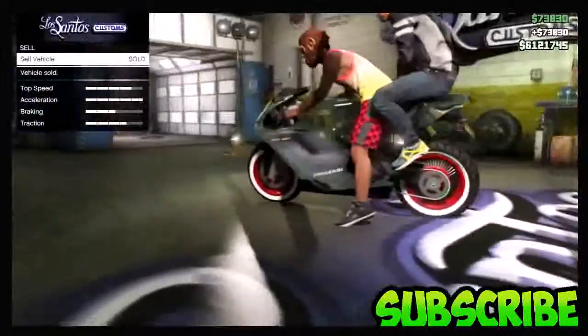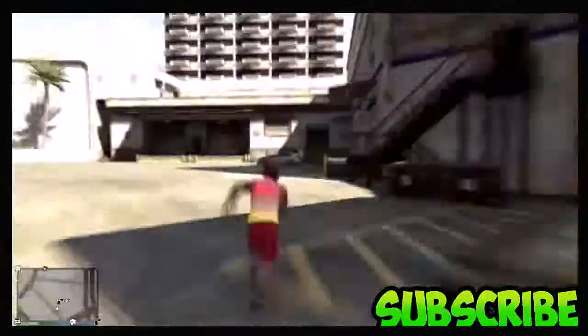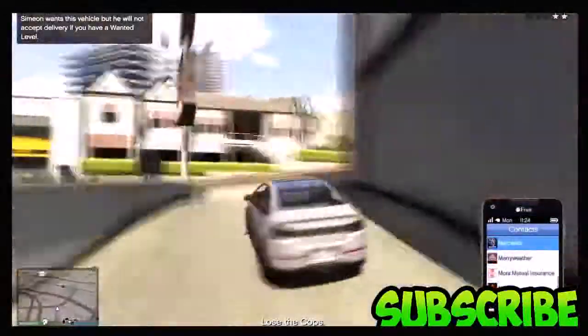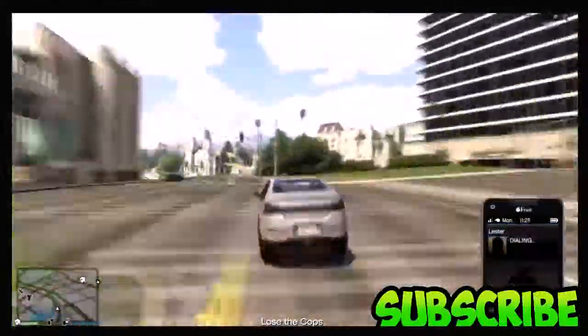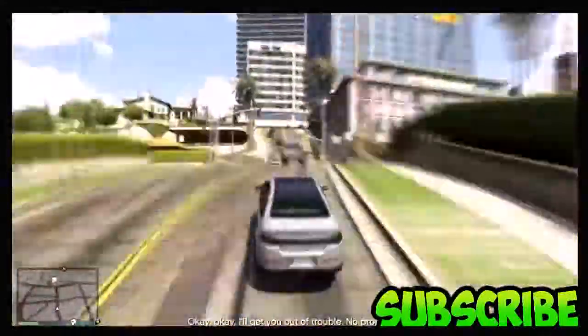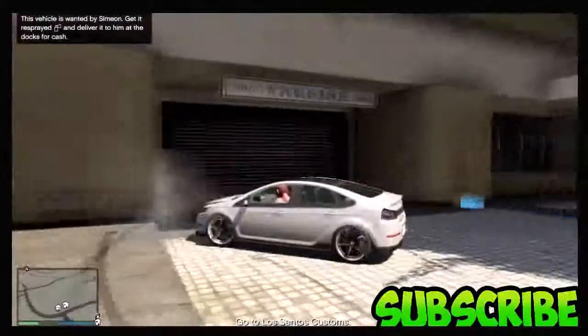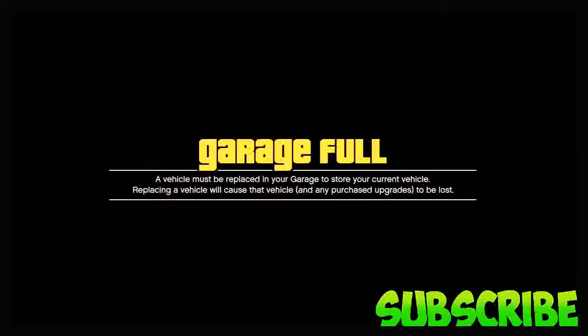Once you've done that, you will spawn outside, and you just want to run and find a random vehicle off the side of the road — as you can see, I find one just around the corner. You want to drive it all the way back up to your garage and store it, replacing any vehicle. Your motorbike will spawn back — I got a little confused here because I was reading it, but I just pressed OK.